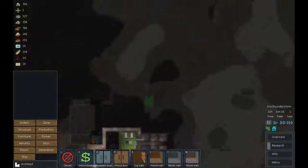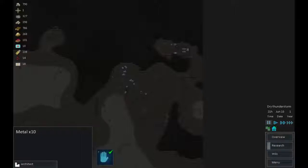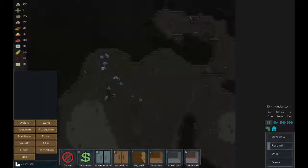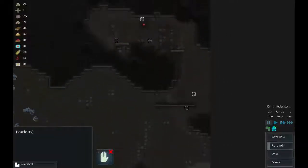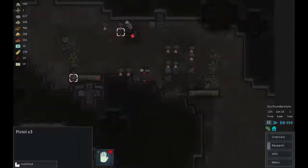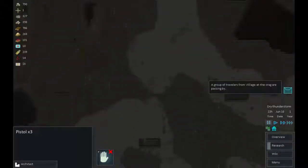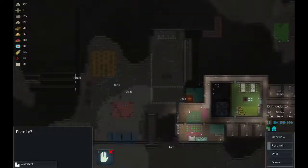We have a lot of people running back and forth to this corner picking up bits and pieces, and I'm concerned we're spending too much time on that. So I'm going to get all of this stuff forbidden for now - there are a few weapons up here - to stop people running back and forth, because I'm still concerned about the defensive area around our base and I'd like to get that sorted out as quickly as possible.